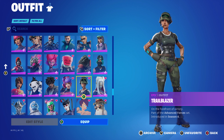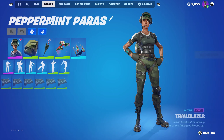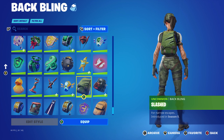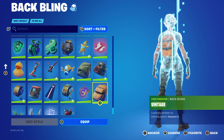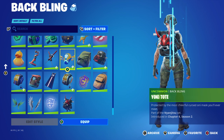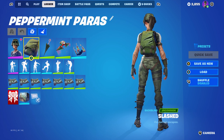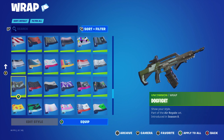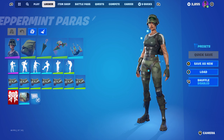The next combo uses the Trailblazer, part of the Advanced Forces set introduced in Chapter 1 Season 4 — this skin was part of one of the two Twitch Prime packs. I'm using it for the green and white. The back bling is Slash, introduced in Chapter 1 Season 5, part of a back bling bundle pack of three that you could pick up in the store for around 5-6 dollars. The wrap is Dogfight, part of the Air Royale set introduced in Chapter 1 Season 8, using it mainly for the green and black.